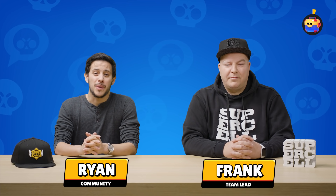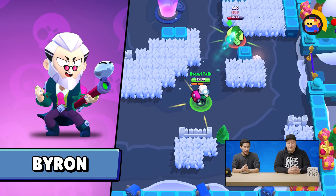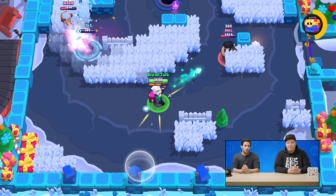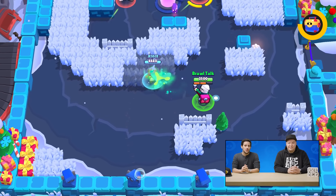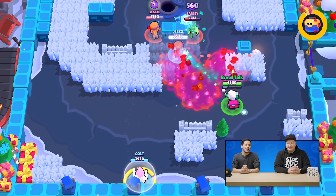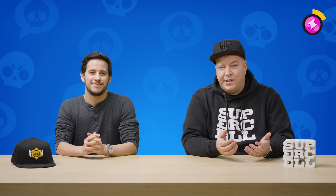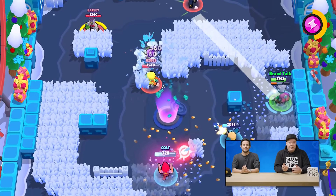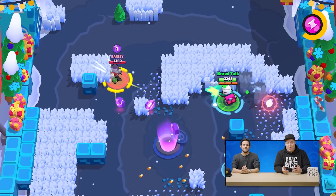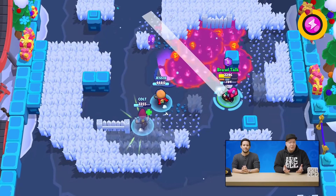Let's start right off the bat with our newest brawler, Byron. He is a sinister salesman who is also a support brawler. He is going to be the third member of Piper and Barley's trio, and he can sell you whatever you need to boost you up or damage your enemies. Byron plays a little bit differently than our previous support brawlers. His attacks either harm the enemy with a damage over time, or they heal his friends with a heal over time — exactly what you need in the right situation.